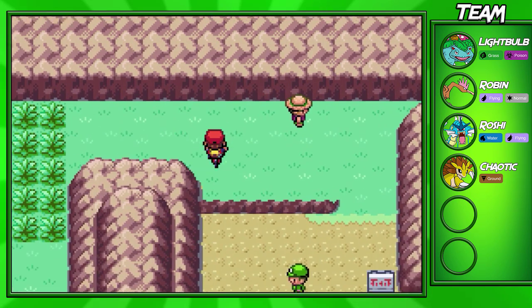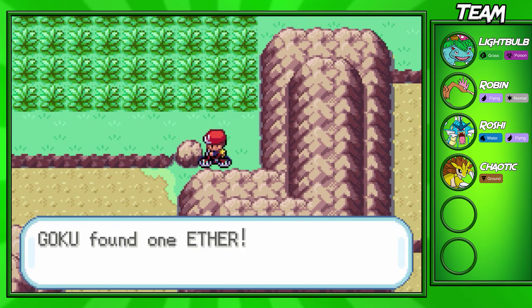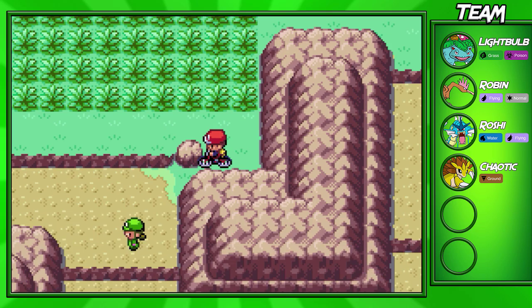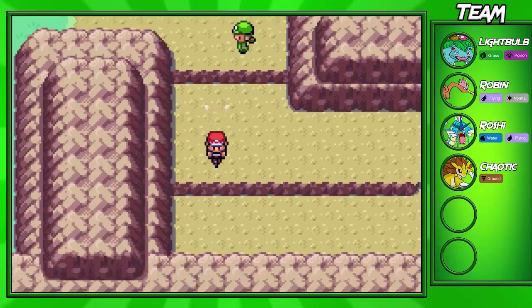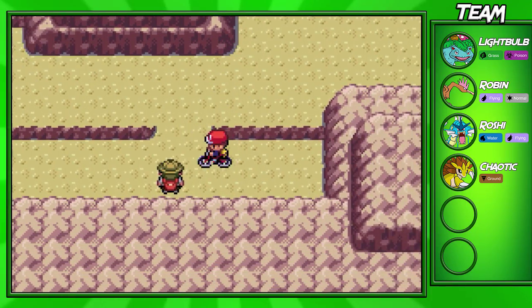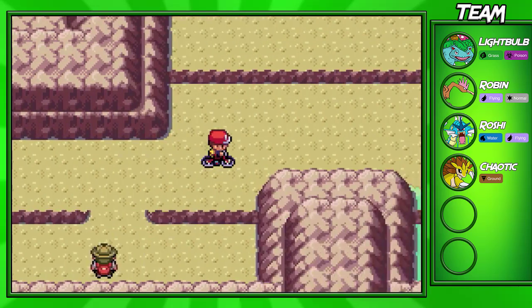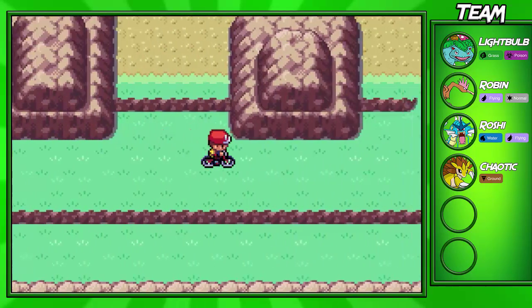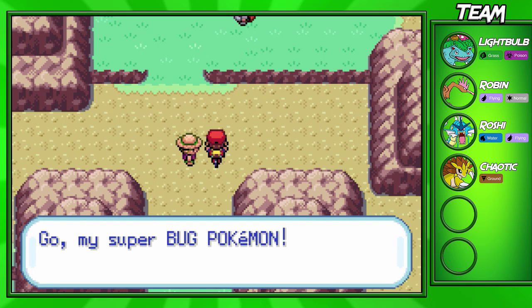Our team is definitely looking powerful at this point, I'm super happy about that. After you beat that trainer, come over here and you can pick up an Ether, which is nice. Our team is looking pretty powerful, and once you get that Ether, come up here and fight this Bug Catcher.